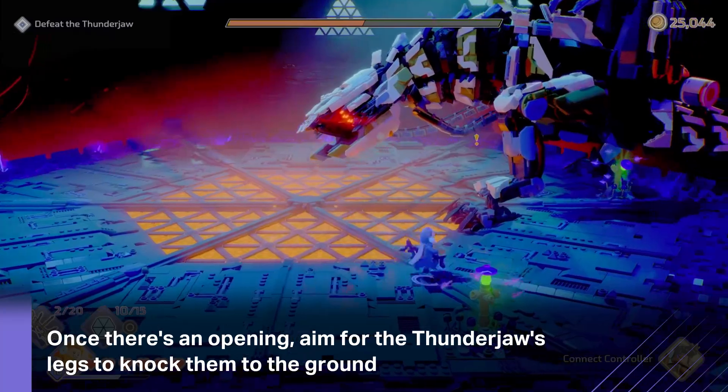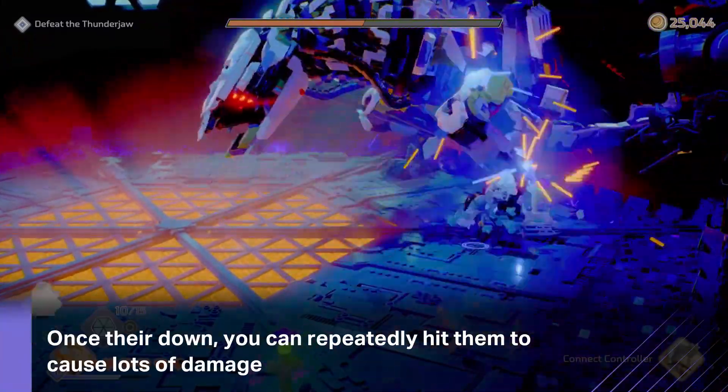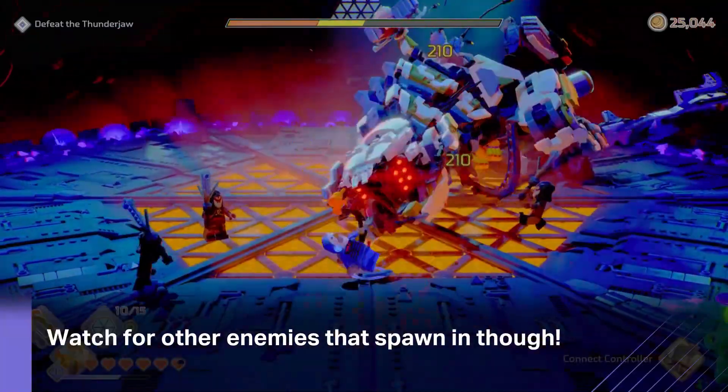Eventually, there'll be an opening and you need to attack the Thunderjaw's legs. This will cause them to topple over, where you can dish out even more damage. Be careful though, because once you've done this, more enemies will spawn in around you, so make sure to take care of them.